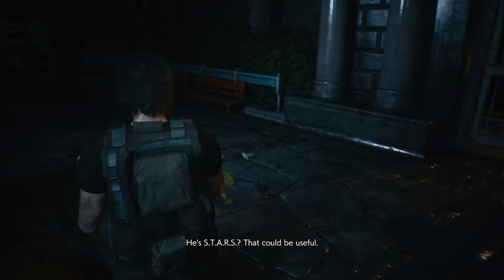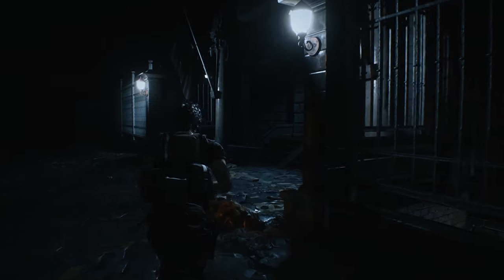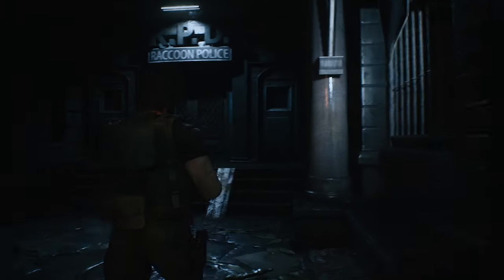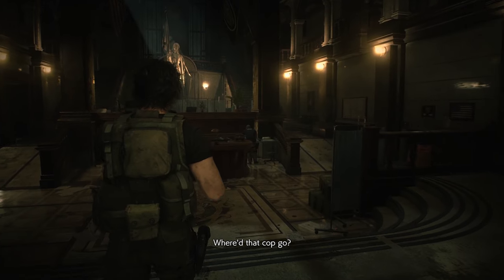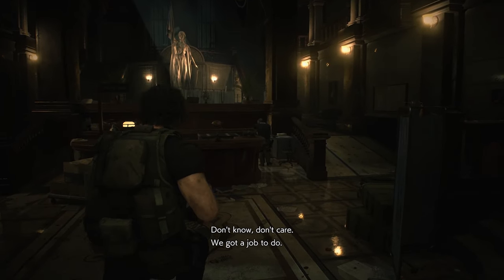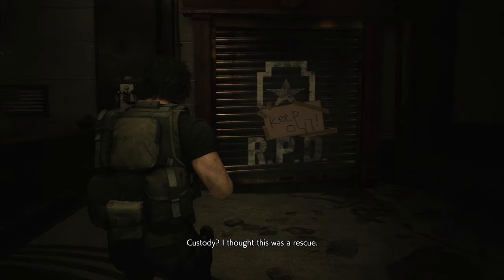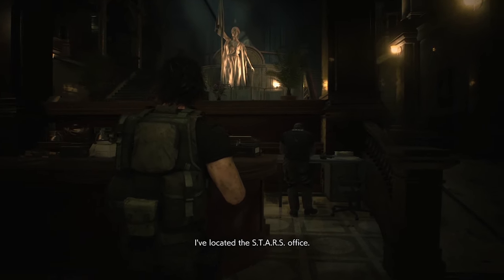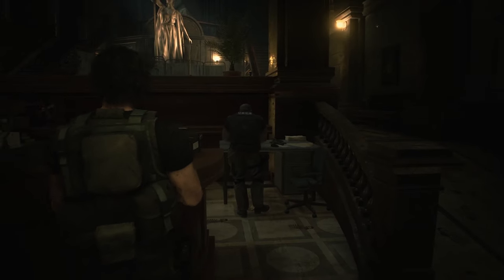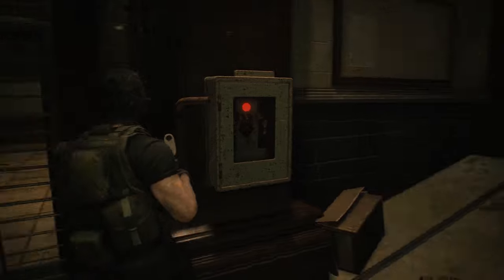Oh boy, that could be useful. Do you think Nemesis will be tracking us now? I don't think so — Nemesis knows exactly who to target, and I don't think Jill has a STARS card with her. Poor Marvin. Do we get inside? What is happening — where'd that cop go? Don't know, don't care — we got a job to do. Our intel's still worth a damn: barge into the STARS office, find him, and take him into custody. Custody? I thought this was a rescue.